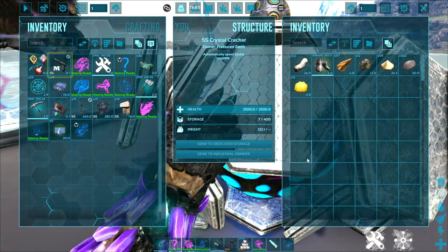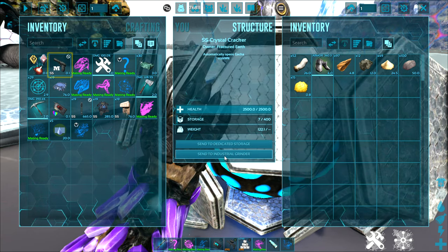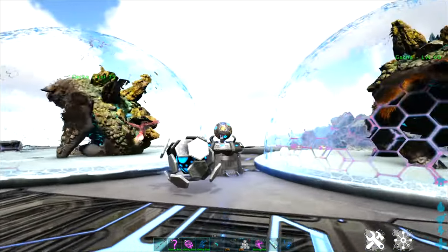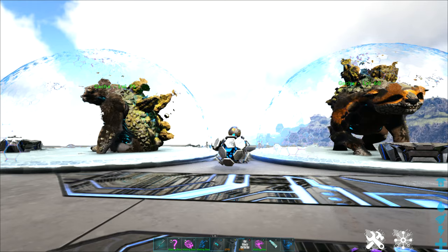Any items that don't go to dedicated storages, you have the option to send them to an industrial grinder so that you can go ahead and grind them down for resources. This is probably the easiest way to set up a totally automated gotcha farm.